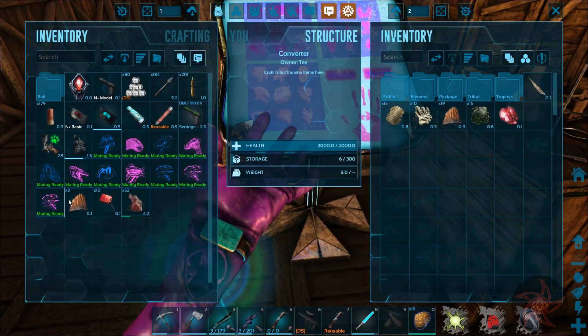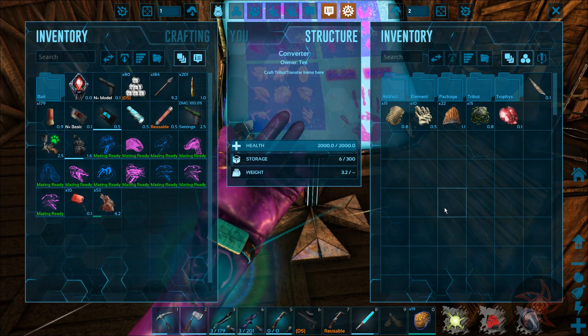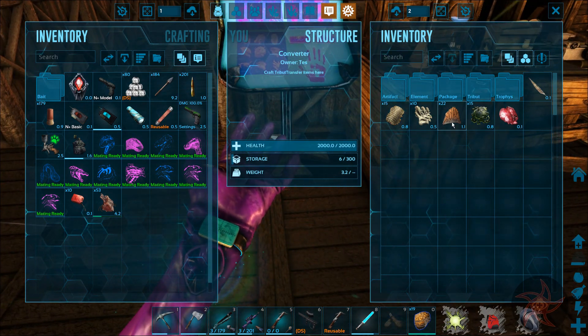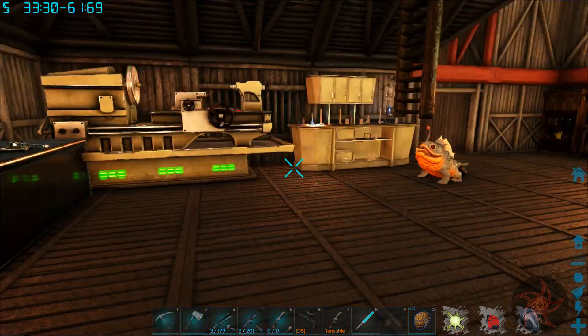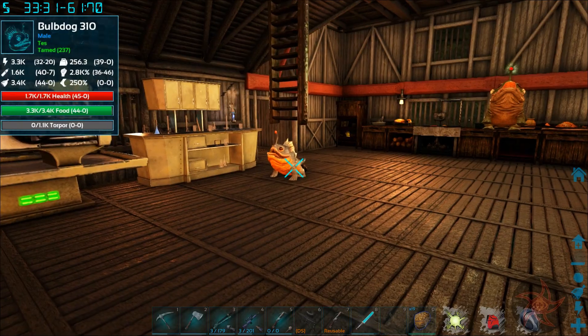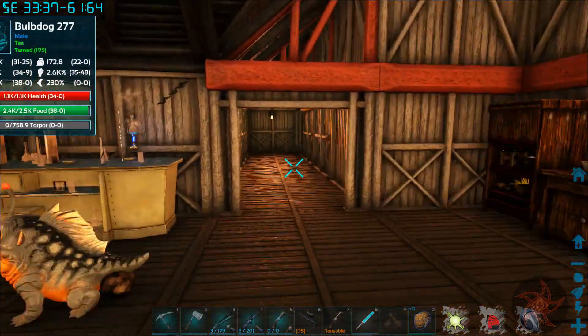I can put Spinocells in here so that when we leave this map we can transport these out of here. 22 Spinocells - not bad. And 15 more Sarcoskins. That'll be a real help on Extinction. The Sarcoskin, that's going to be a huge help actually.